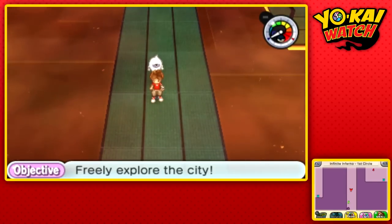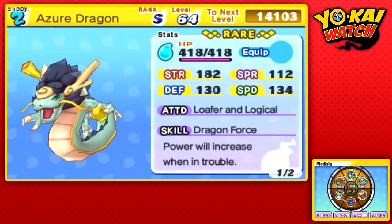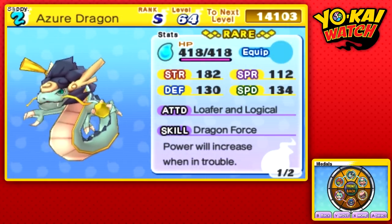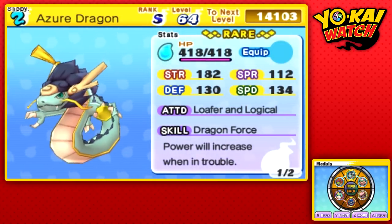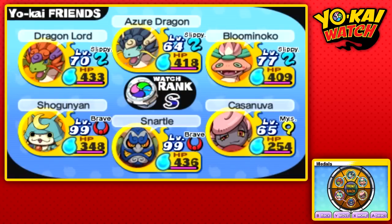Hey guys, welcome to my guide on how to capture Azur Dragon in Yo-Kai Watch. For those who do not know, Azur Dragon is the rare form of the Dragon Lord Yo-Kai and can only be found in the Infinite Inferno. So that makes it really hard to get. But with my advice, you should have one of your own in due time.